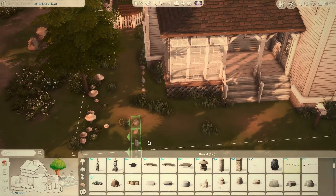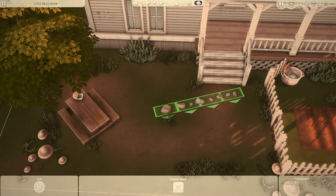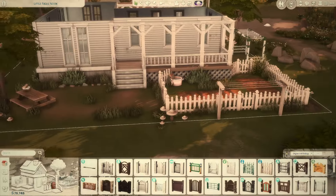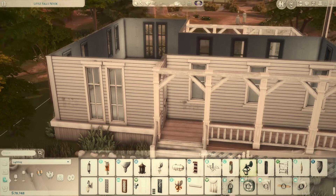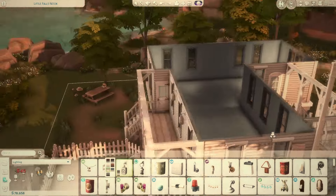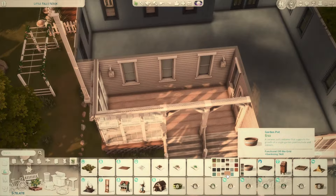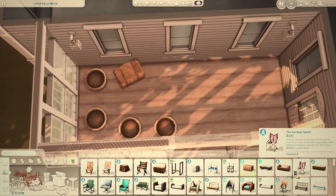This build should be completely functional — I'll do a little play testing before I upload to the gallery. When I was taking screenshots, all I did was put Sims in to turn on the fireplace for the chimney smoke. I really like this little backyard area; it's really simple but feels natural and realistic. There's a place for gardening, a picnic area, monkey bars out there, and a place for a wash. I didn't put any laundry baskets in, so if you download it there'll just be piles of clothes everywhere.